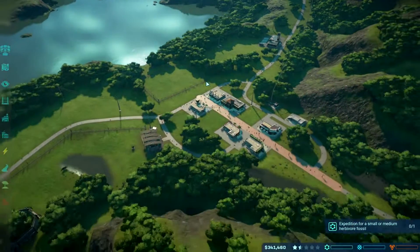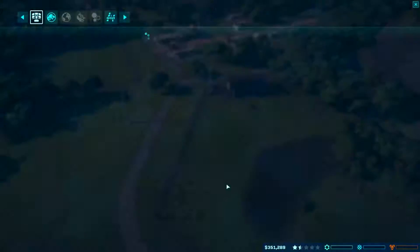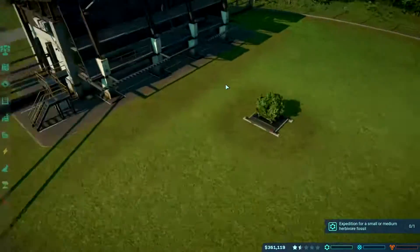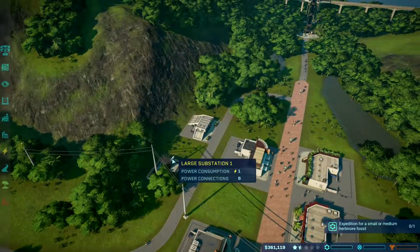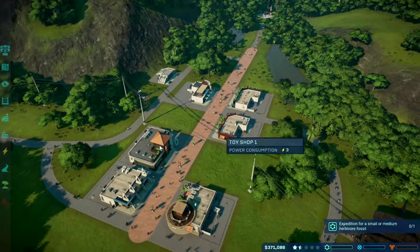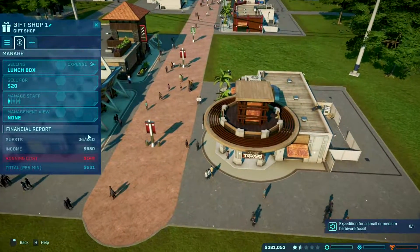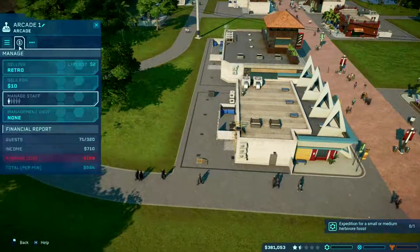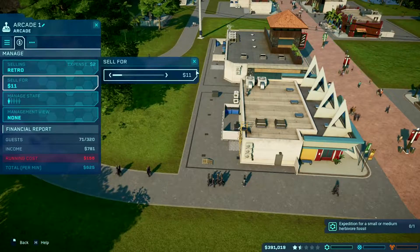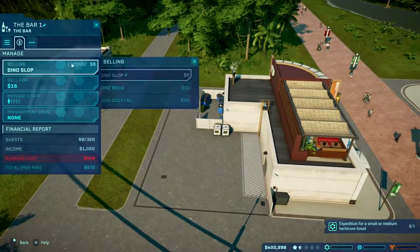Going to operations — we can't afford anything yet. We also don't have the ACU unit. Let's check finances: we're actually losing money, which is obviously bad. The houses and feed are doing fantastically well. We've got a fossil zone, toy shop, restaurant, arcade, and gift shop — they should be making us money but they're not making us a big amount.